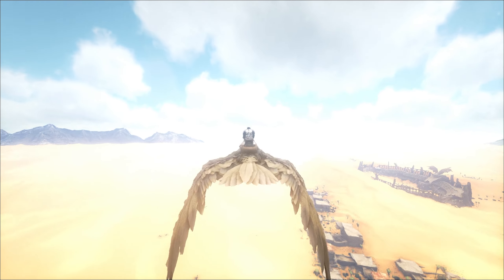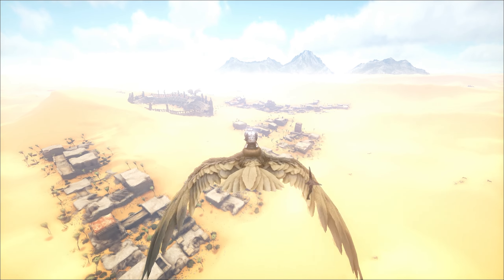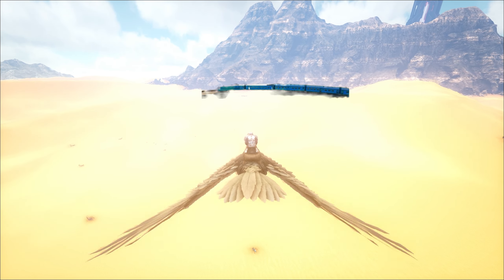Let's head out onto Scorched Earth and explore and see if we can find something. We've run into a Plastalosucas already. What was that sound? No way — someone already has their train built? Whoa! That is awesome.